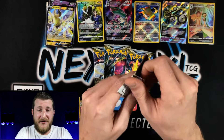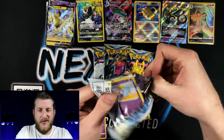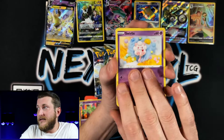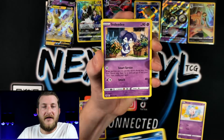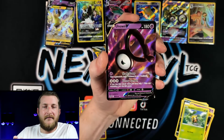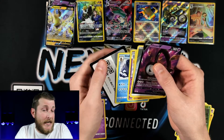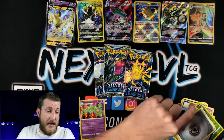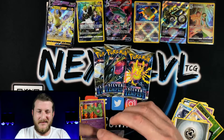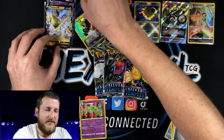We've got four packs left to do some damage. I feel a nice spicy pull coming. I think I saw a peeker — something glimmered in the middle. Got a Voltorb, Sunkern, Petilil, and an Unown V. I thought it was a gold — I thought I saw that gold glimmer on the edge — but just the Unown kind of faking us out there.